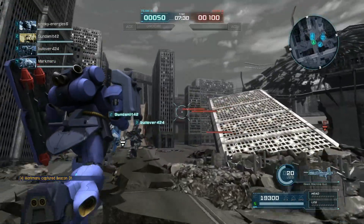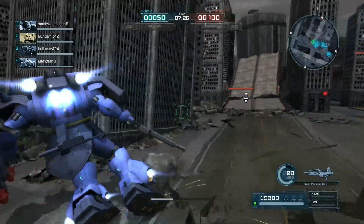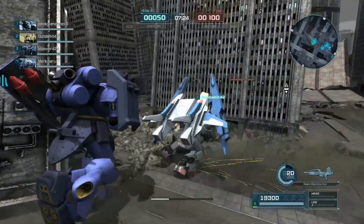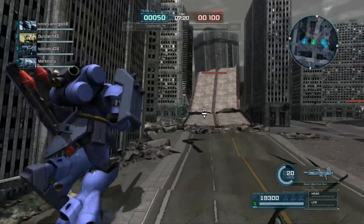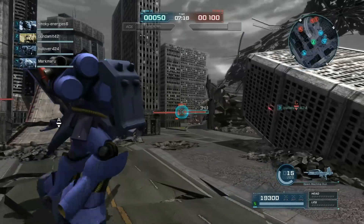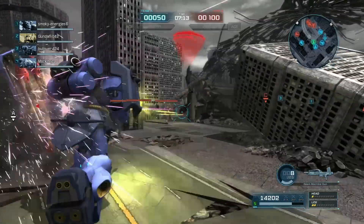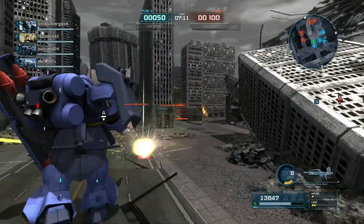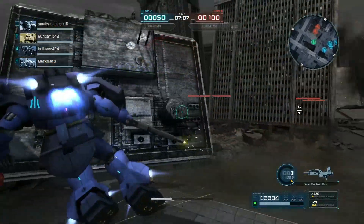There were two different versions of the MS in Action figure — one with this color scheme and one with the darker blue. Basically all of the Char's Counterattack suits were available in two subtly different color schemes, I believe. The Dogas definitely were — all four of them. I don't know about the Nu Gundam and the Sazabi; if there are differences between those, I've never seen them side by side.